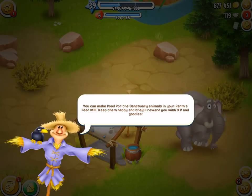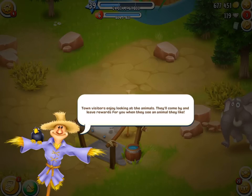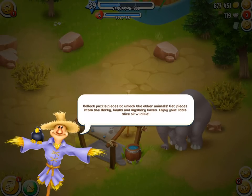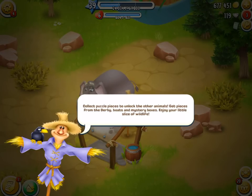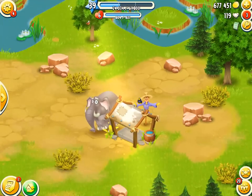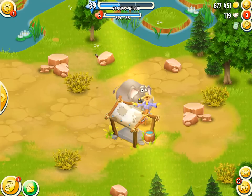Keep them happy and they'll reward you with XP and goodies - I like it, thank you Mr. Wicker. Town visitors enjoy looking at the animals - they'll come by and leave rewards for you when they see an animal they like. Collect puzzle pieces to unlock the other animals - get pieces from the Derby, boats, and mystery boxes. Enjoy your little slice of wildlife! So it's just looking at me. Feed your sanctuary animals in their house - there we go! A whistle and the elephant just runs in - boom!